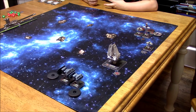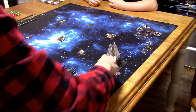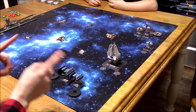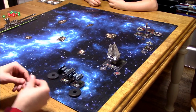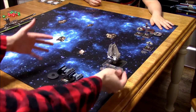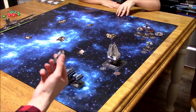They're going to be at range one of each other. For my action I will take a target lock. You can give it to Redline — Redline can hold two target locks. The way Redline works, whenever you acquire a target lock you get two of them. It says you may maintain two target locks on the same ship. I'm actually going to target the B-Wing.